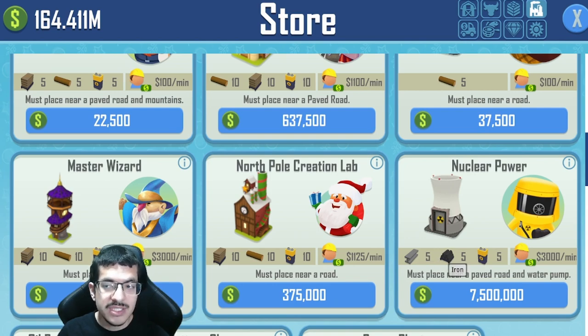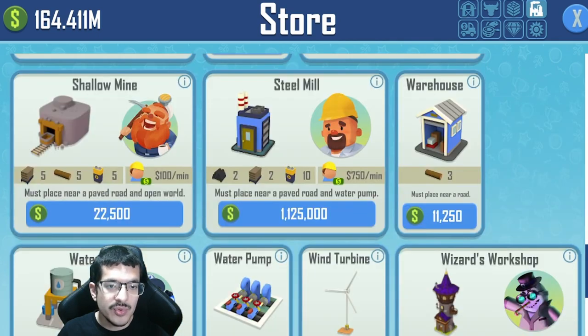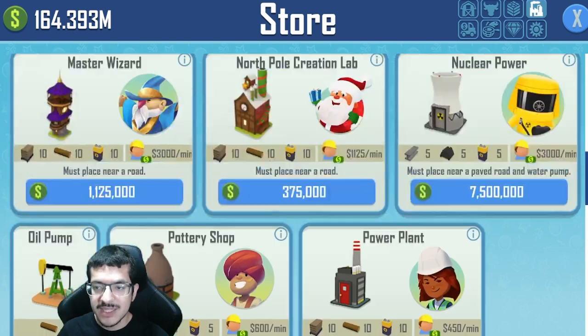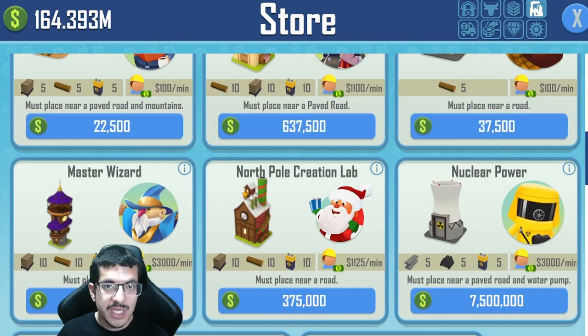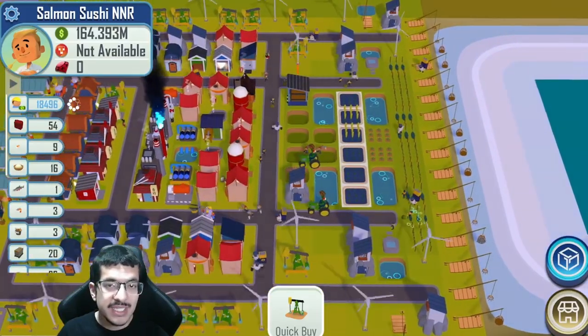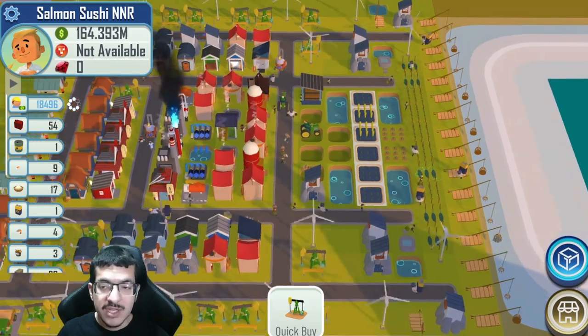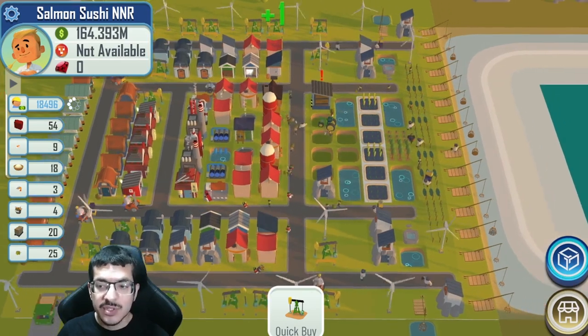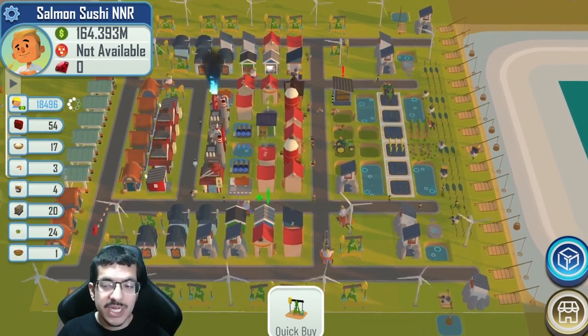To get steel you need iron first. You'd build mines on the open world edge using shallow mines to make iron, then build a steel mill — which also needs to be placed next to a water pump and a paved road. It's a really long and drawn-out process. The steel mill by itself costs about 1.5 million without enchanted ornament NFTs. That whole process is really expensive and time-consuming, which is why I personally don't think it's a good idea to go for nuclear power plants right away.